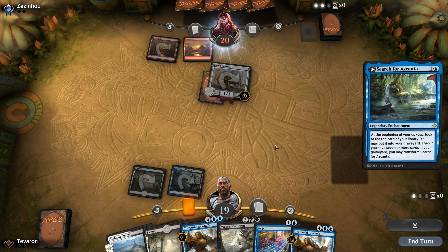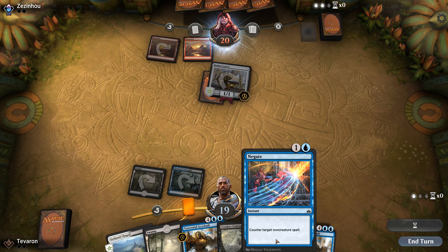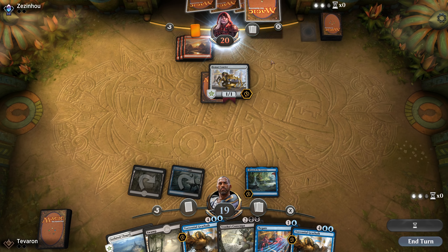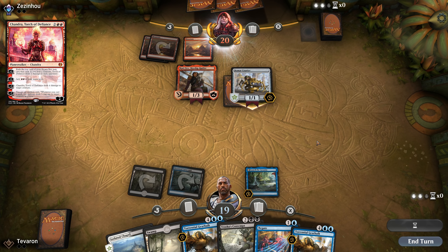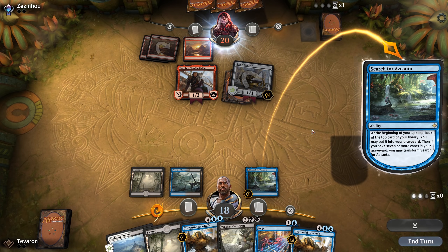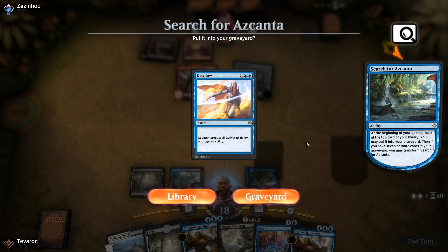We're just going to drop Search for Azcanta here — don't really have anything else to do with our mana. We could hold up Negate, but generally these decks don't play a lot of things we can counter with Negate. The four-drop slot — countering a Chandra — is more important. Otherwise burn only deals damage once, whereas creatures are turn-after-turn effects. We drew a Syncopate, which is something we can cast. We'll play Isolated Chapel. We're going to be taking a lot of damage here — with this hand we'll be very fortunate to win this game.